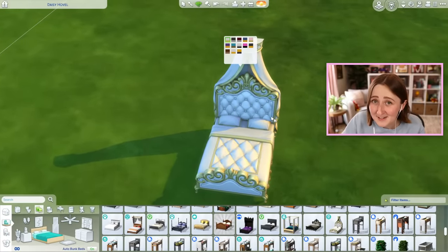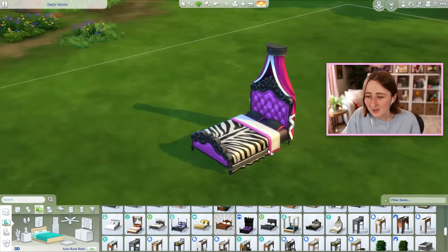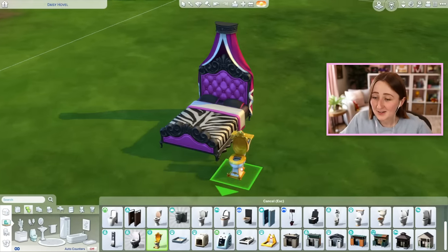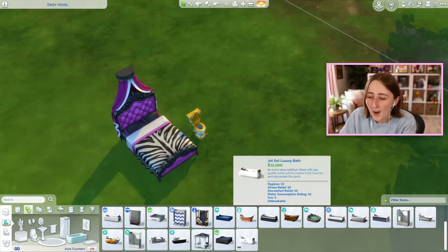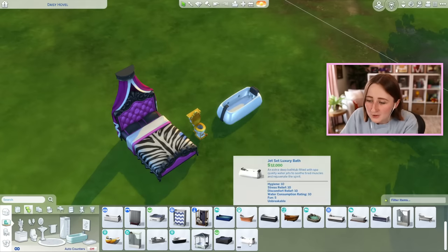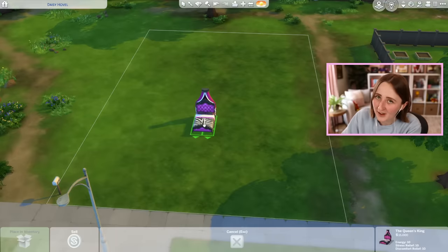For example, this bed costs 15,000 simoleons and we're gonna have to use it, but look at some of these swatches. I feel as though Get Famous is probably gonna be a common occurrence here, because we have things like this golden toilet that costs 5,000 simoleons. I don't think I've ever used this bathtub — it costs 12,000 simoleons. I'm warning you now, this house is not gonna be pretty.